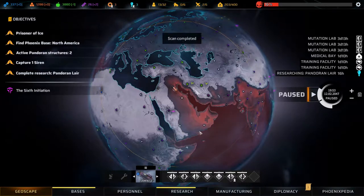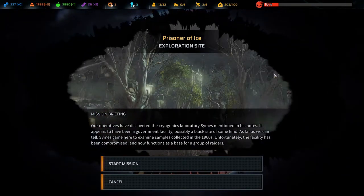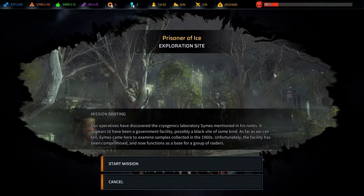Let's head up here and explore. Prisoner of Ice - mission briefing: our operatives have discovered the cryogenics laboratory Simes mentioned in his notes. It appears to have been a government facility, possibly a black site of some kind. Simes came here to examine samples collected in the 1960s. Unfortunately the facility has been compromised and now functions as a base for a group of raiders. This sounds dangerous but we'll start the mission and hopefully it won't be too bad.